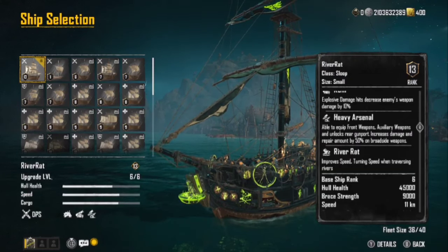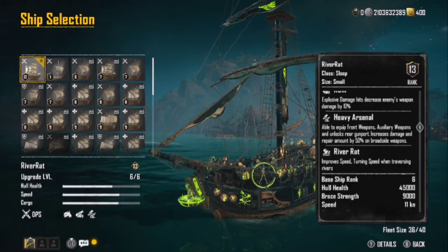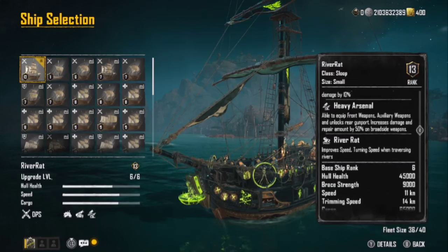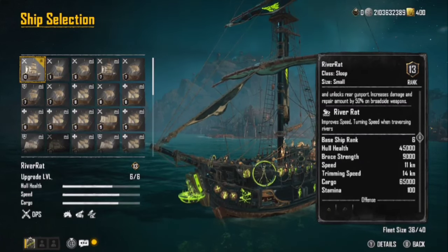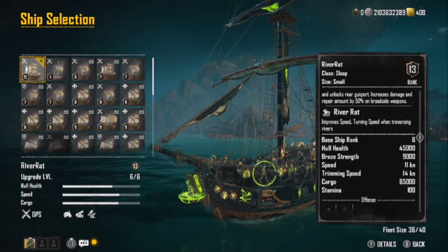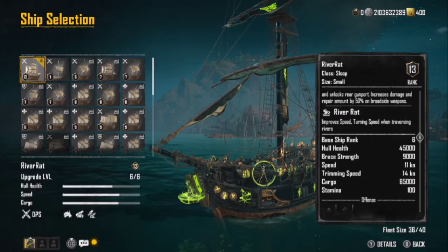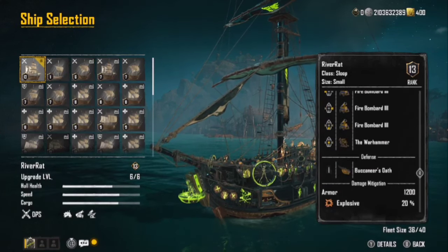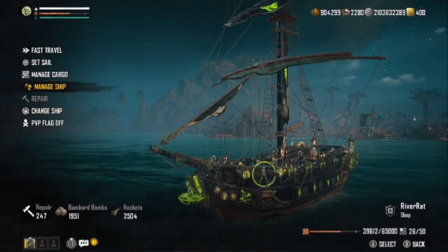It's a fantastic build all around if you're looking for something that's going to maneuver around those islands pretty well. I use it in open seas too — it can be a challenge in storms sometimes, but really not that bad. Base ship rank is six, hull health is 45,000, brace strength 9,000, speed 11 knots, trim speed 14 knots, cargo space 65,000, stamina 100.